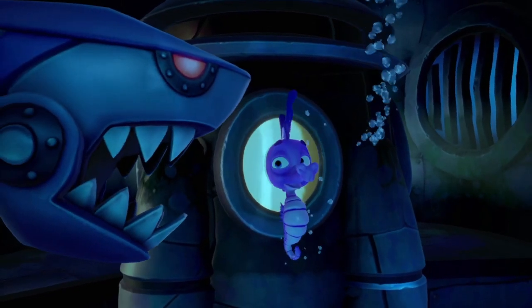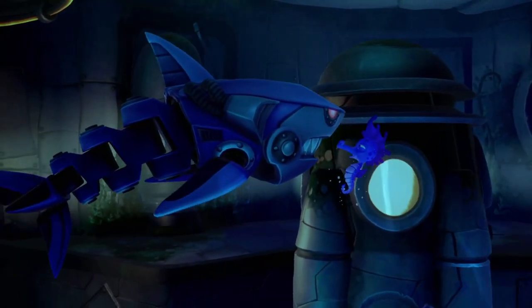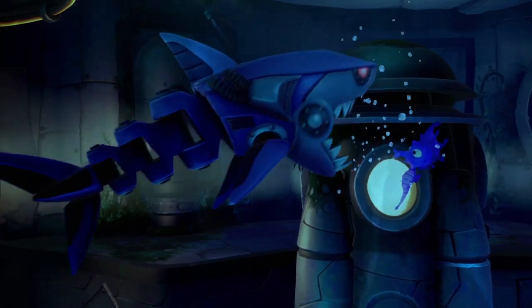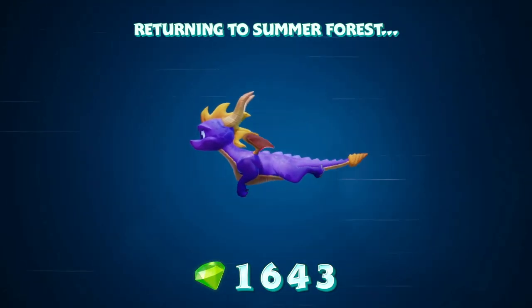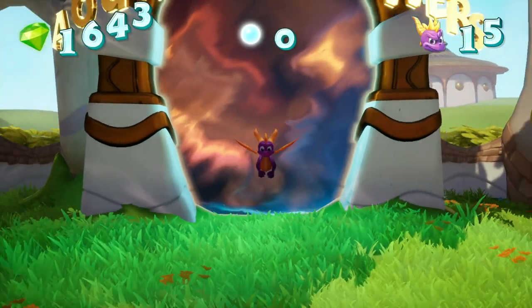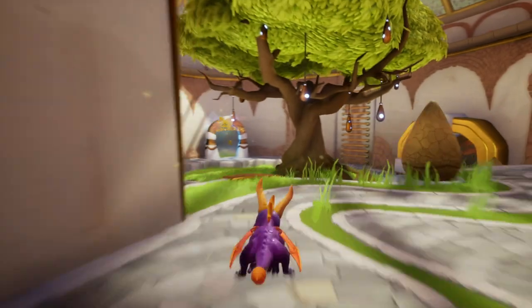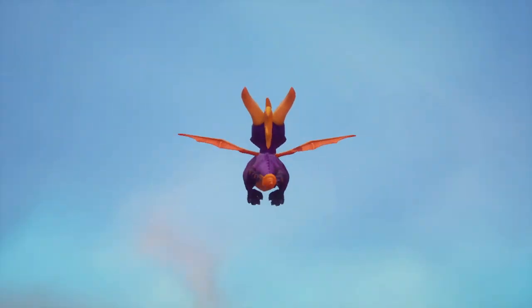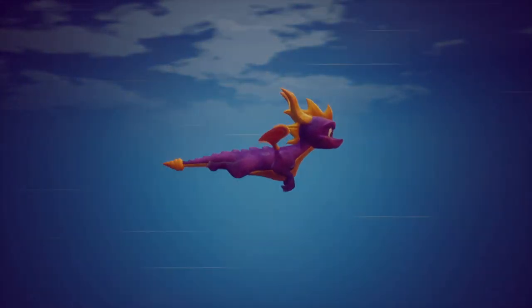Now we get to go to Sunny Beach, a level we can't complete. Next episode we should be able to 100% or get our totals back up. There are only two levels that you can't 100% in the next world, but you can technically get all the gems outside of one level. So next we have Sunny Beach - a beautiful, vibrant level, but not the greatest level. I'm not a big fan of World 1 in this game - World 3 is my favorite.